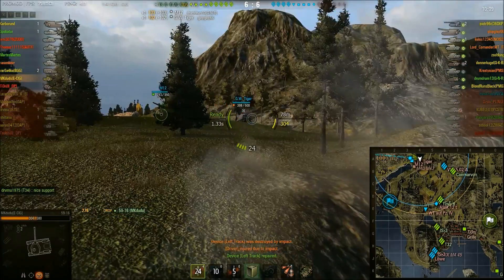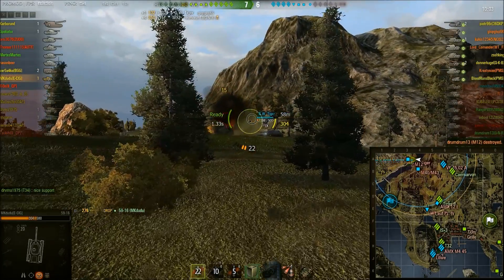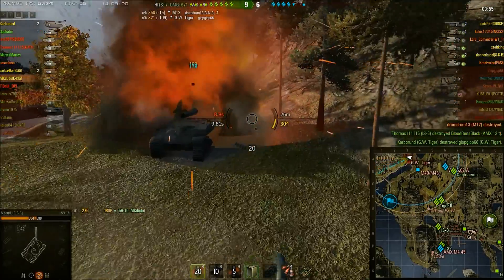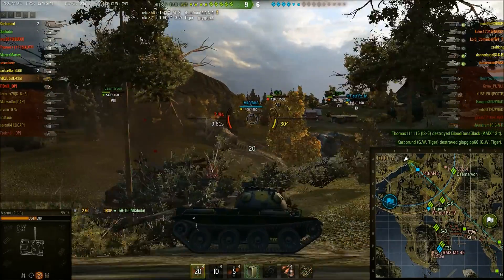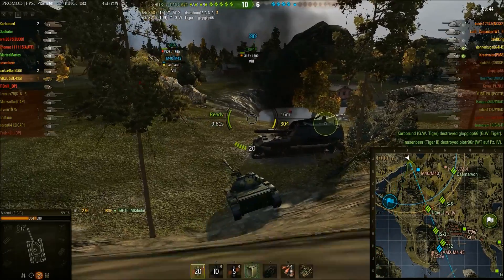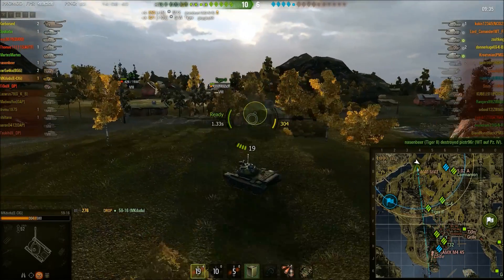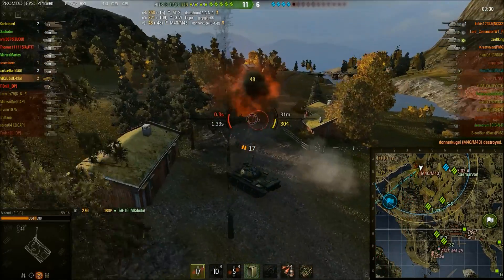He goes back to work, bounces on the GW Tiger. He's auto-aiming, that's why the aim looks a little bit off. But he manages to take out the M12. Still an M40 and a GW Tiger here. Arty takes out the GW Tiger - we were almost in line for a Pascucci's. One arty left. MKDoodoo is auto-aiming. His driver is dead. He bounces on the arty, bounces again, and finally takes him out.